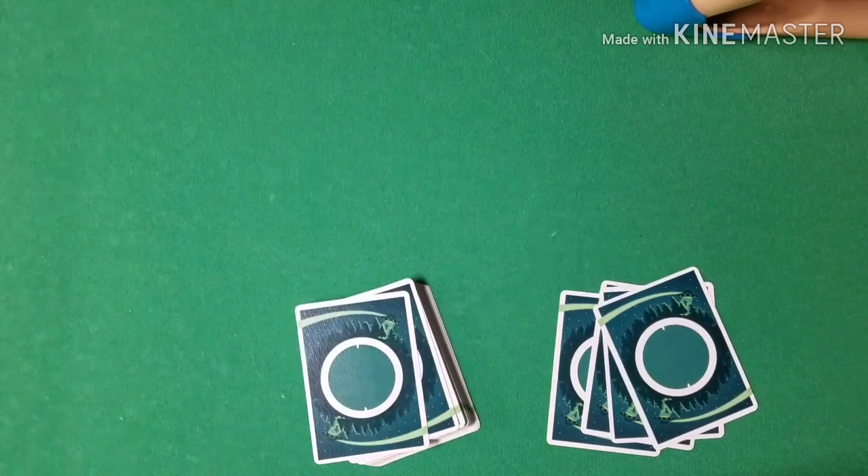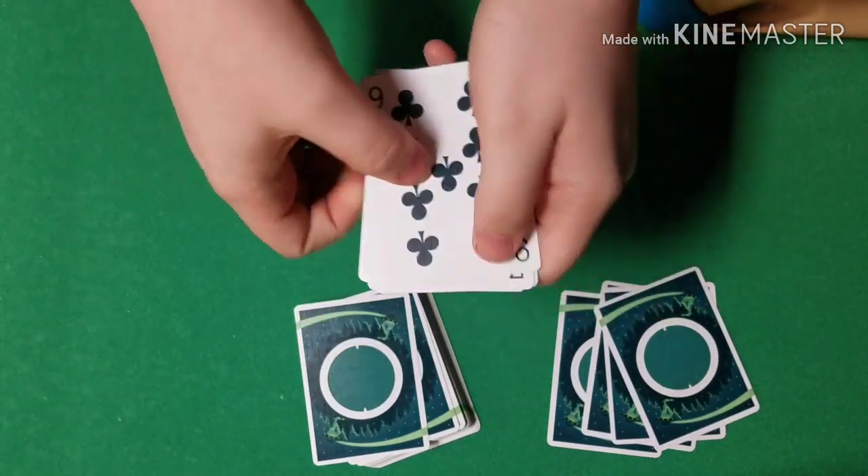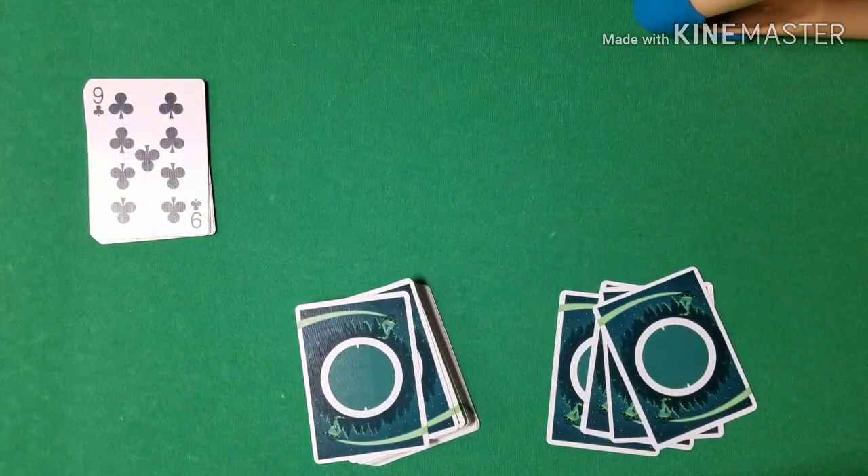I need to go through the deck and remove four other very important cards. I want you to know in advance that the four cards I'm about to remove are going to represent a black hole. Since this trick is called Black Hole, the four cards I use are four black cards. We don't need them just yet — we'll get to them momentarily.